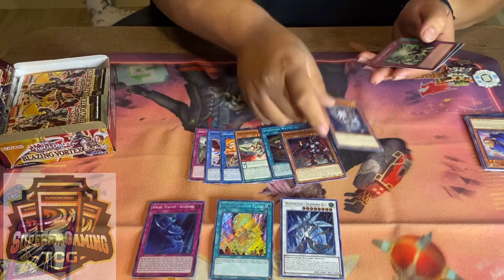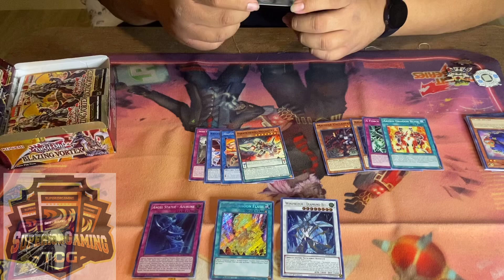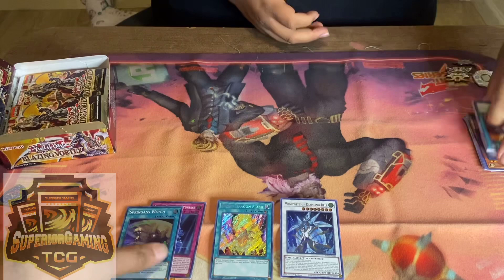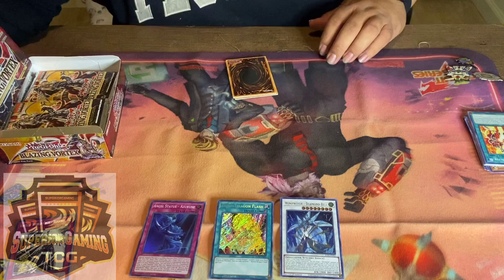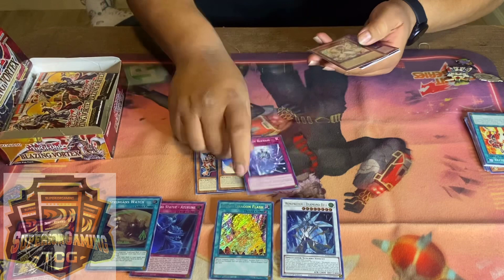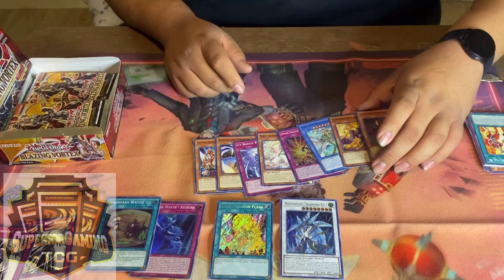Looks like we got Spring Gan's Watch — I'm not sure what that is but it's a super. What else is in here? Dream Mirror, Armored Dragon stuff, and I think one or two Machinas. Machina support.